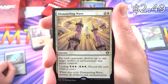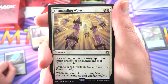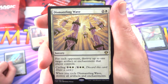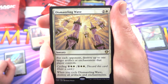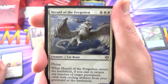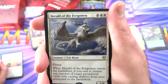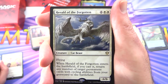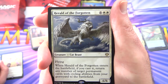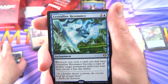Another rare: Dismantling Wave — sorcery for 3. For each opponent, destroy up to one target artifact or enchantment that player controls. Cycle for 6 and 2 white; when you cycle Dismantling Wave, destroy all artifacts and enchantments. Herald of the Forgotten — creature Cat Beast, 6/6 for 8 with flying. When it enters the battlefield, if you cast it, return any number of target permanent cards with cycling abilities from your graveyard to the battlefield. That seems pretty insane.